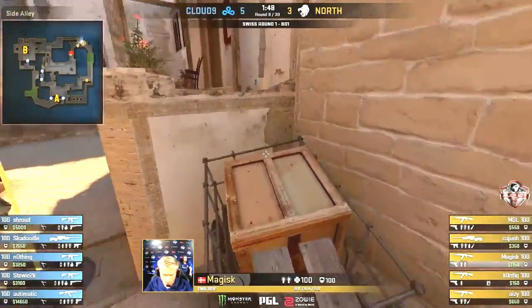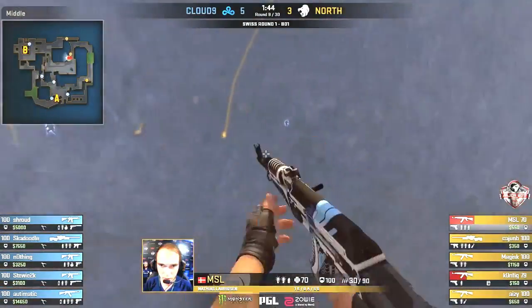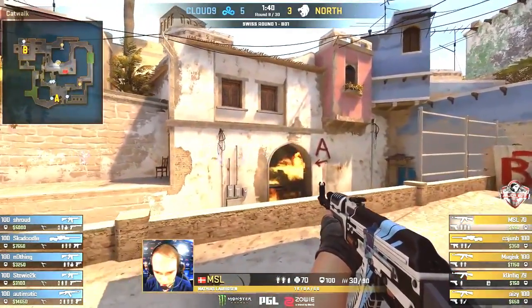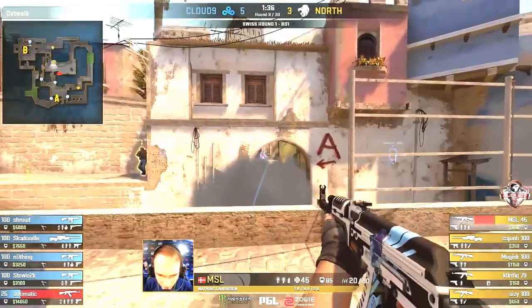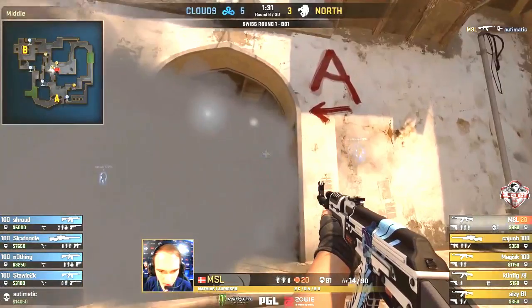They're looking really good at the moment — it looks like smooth sailing. I feel that North have to have a great T side if they want to win this game on Mirage. It is one of their strengths, so why not? But they've struggled so far. The connector smoke finally comes down — I think the lower one might be the CT one.